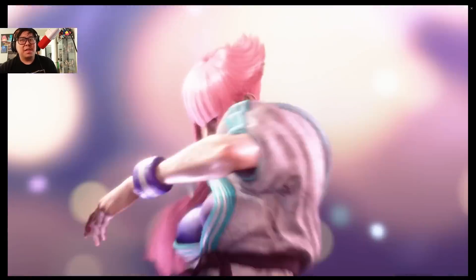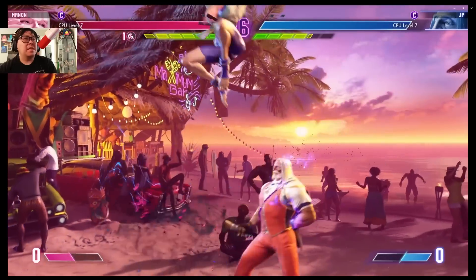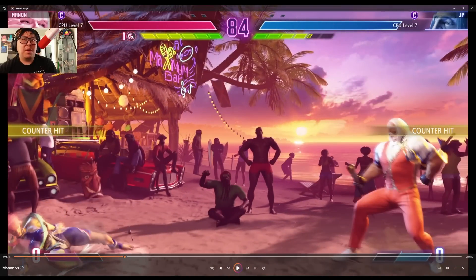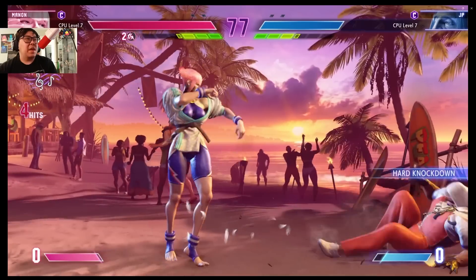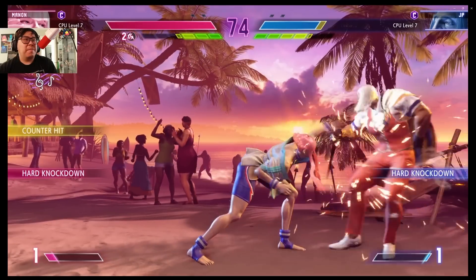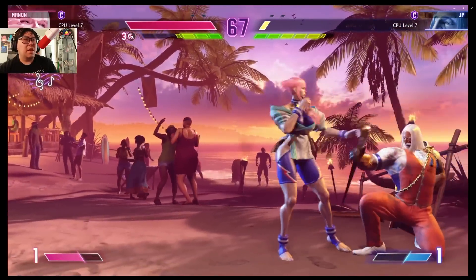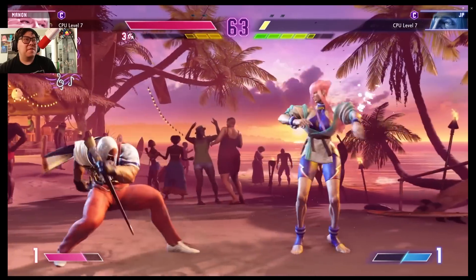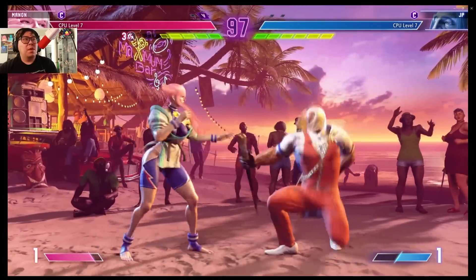Manon hits hard like a truck. Drive impact might be JP's weakness, to be honest. She perfect parried that, and with the new mechanic you can perfect parry into drive rush and get a combo extension. Jump medium kick is a cross-up, and that's a hit grab too — nice hit grab. JP is getting mauled. I don't think JP has great defensive maneuvers; his defensive actions are universal ones like perfect parry, drive impact, or drive reversal. I don't remember if JP has an invincible DP.